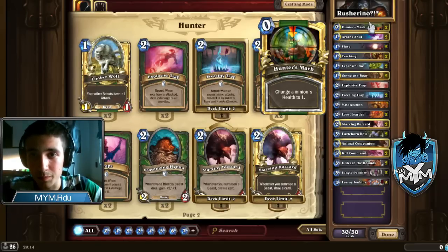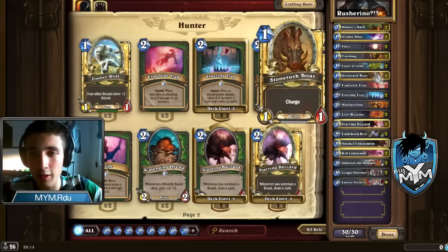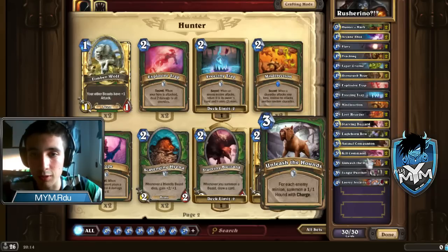Hunter's Mark. This card is used to clear the monsters your opponent has. It's probably one of the best removals in the game, being zero cost. You only need to combine it with other cards like Stonetusk Boar or Unleash the Hounds.